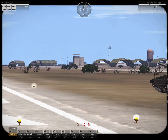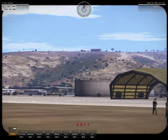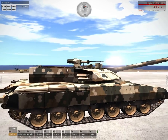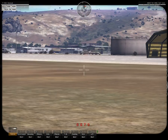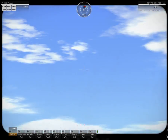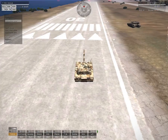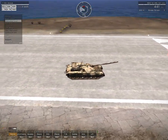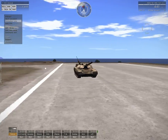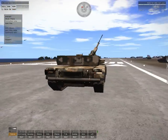Commander seat. We have a .50 cal machine gun for the commander. And since it is supposed to be Russian, it's a 12.7 millimeter. Look at that — you can actually use that. You can shoot planes with this one, and this is probably why it actually exists.